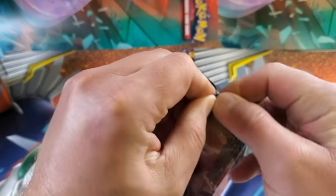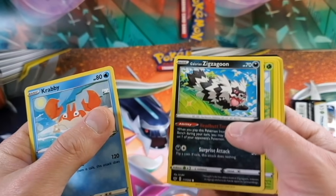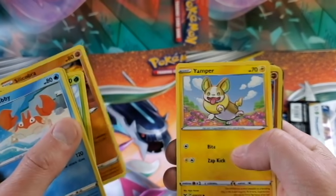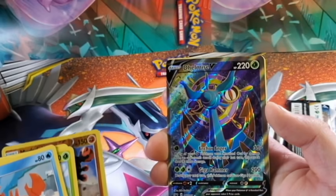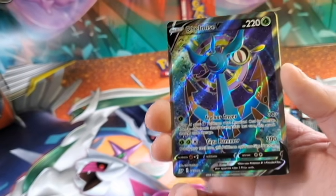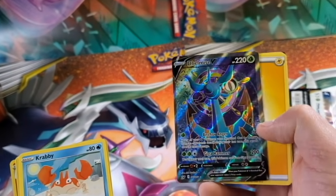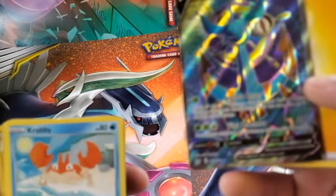And lastly the third pack here, let's check this guy out. We have a Crabby, Zigzagoon - I like this form a lot better than the original, it's pretty cool looking. Mudsdale - oh, awesome! Beautiful, and pulled a V-card out of that. I have no idea how you say this guy's name, but he's pretty cool looking, he's the anchor Pokémon. Yeah, that's awesome artwork, very cool.